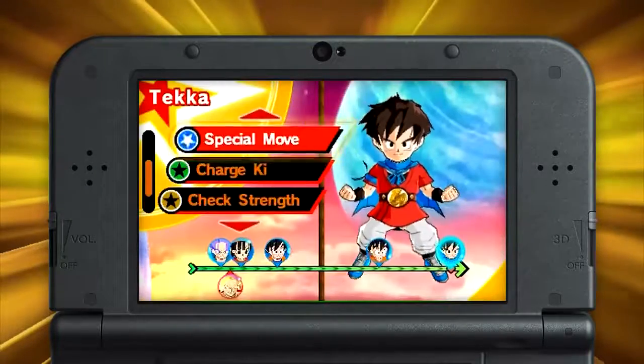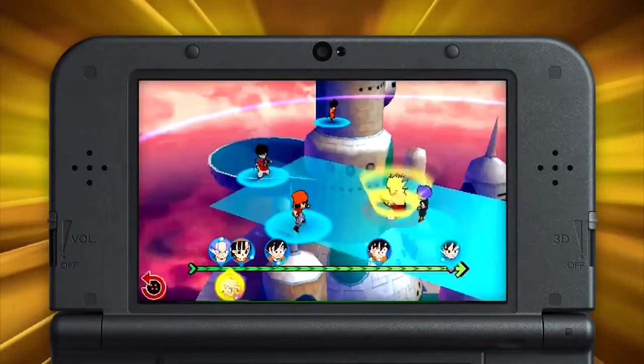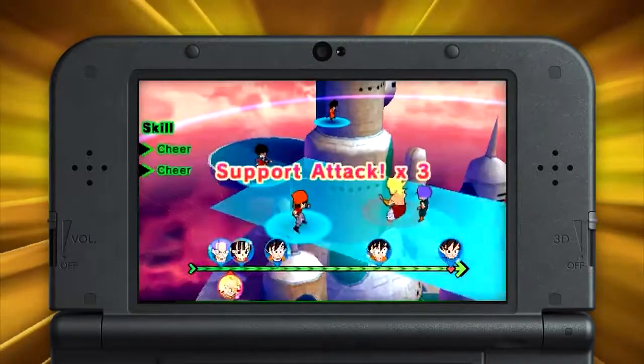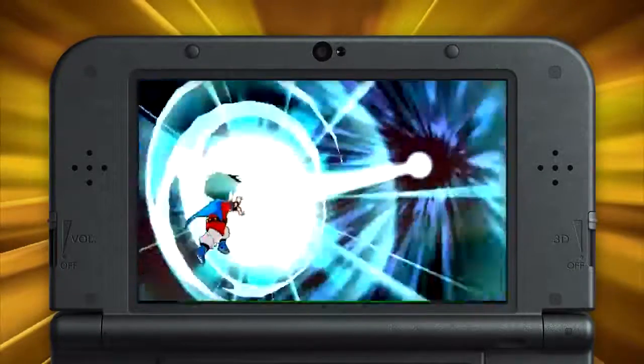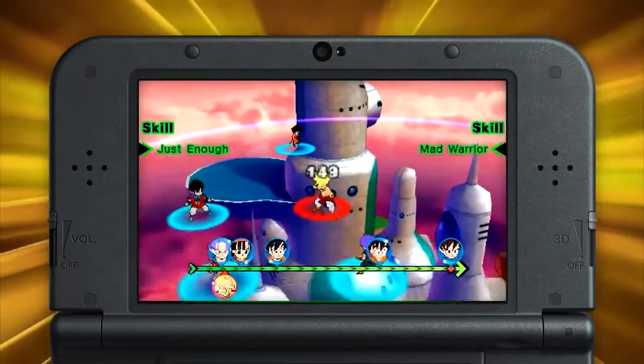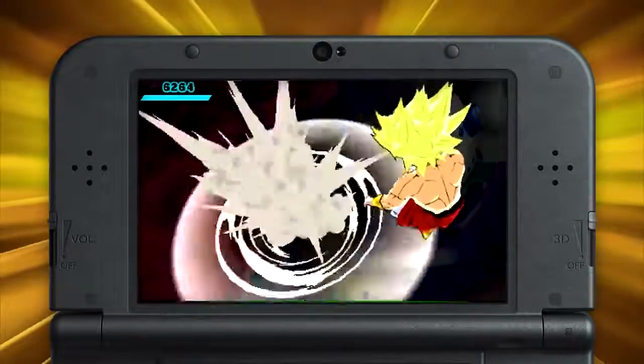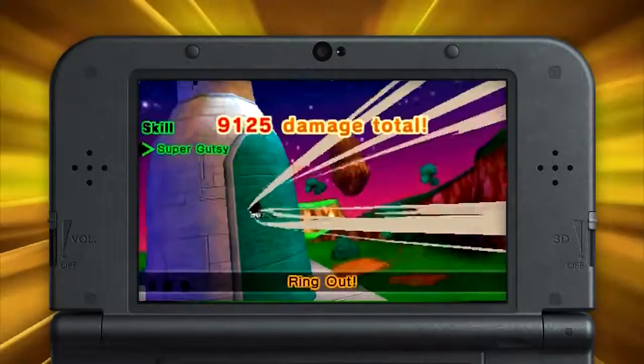Key attacks and special attacks follow many of the same rules when it comes to positioning and direction, but they can't be used as freely as your standard moves. Consider your key gauge when choosing to unleash Kamehamehas and spirit bombs. And be careful — your enemies can also set up brutal chain reactions, knocking your characters into each other or out of the ring.